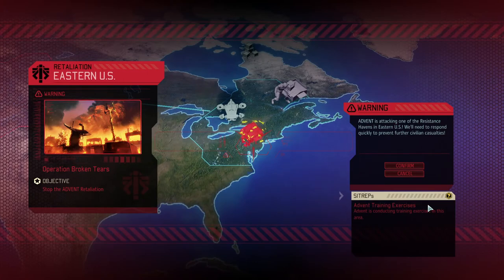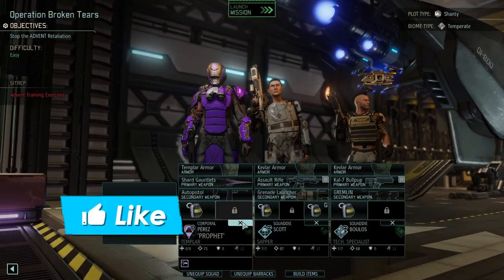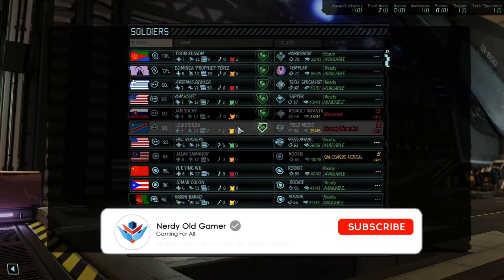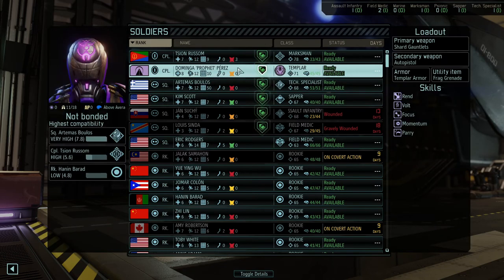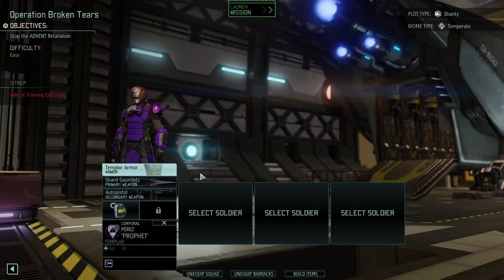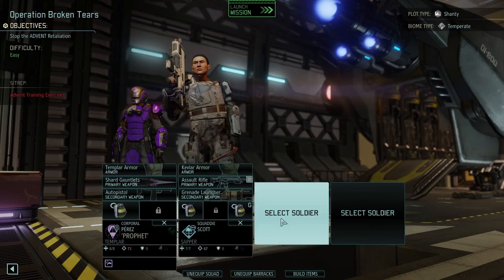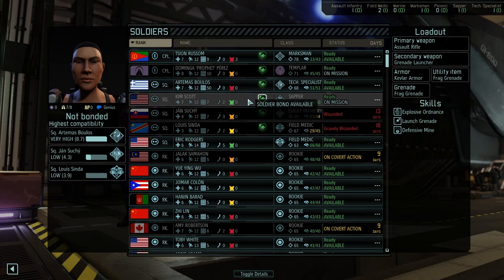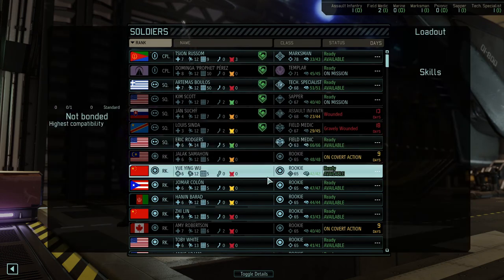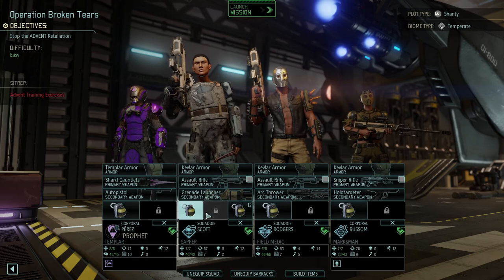We have Advent training exercises - Advent is conducting training exercises in this area. Let's load out our guys. I really want to get to higher level as soon as possible, so we're definitely bringing our Templar - he is a little bit knackered. We'll bring our sapper squaddie and one of our field medics.